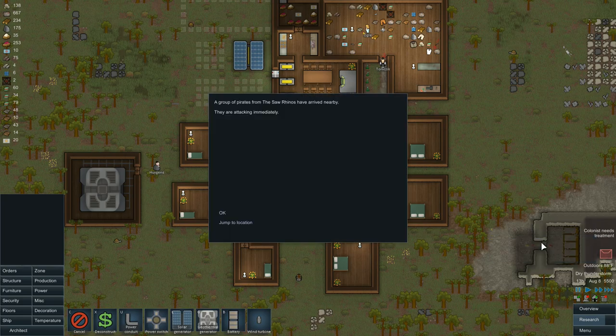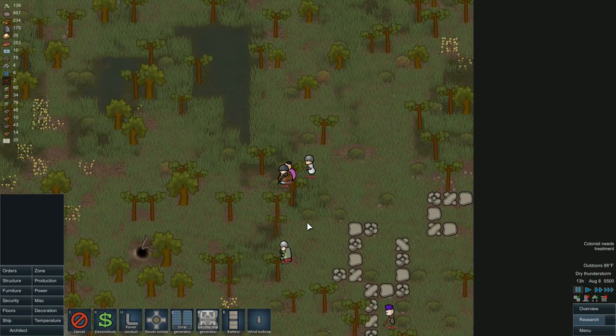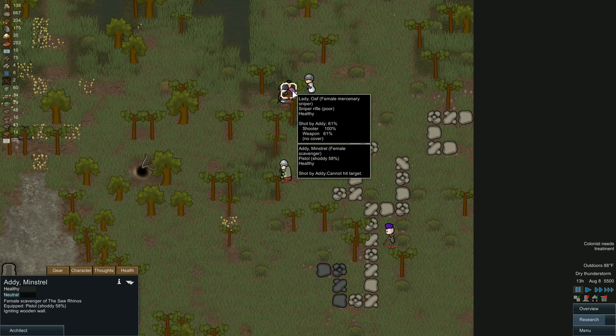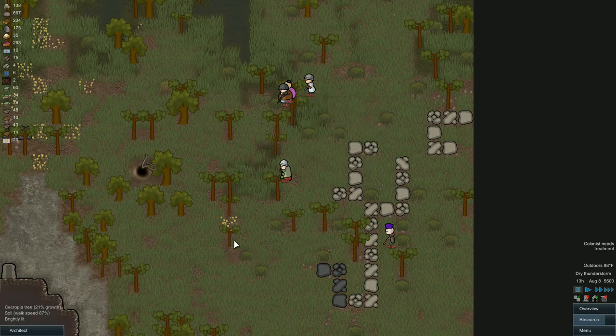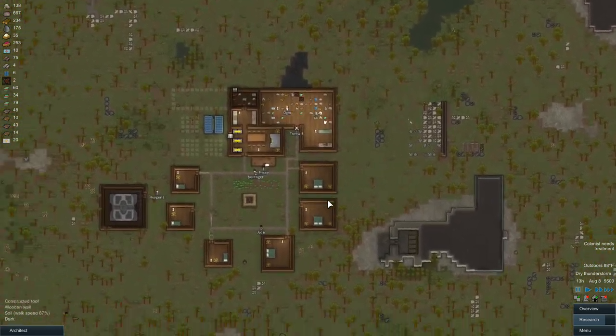Raiders — pirates — they're attacking immediately. That's a good bit of them. So we have our first sniper; that guy's got frags, which is a little scary. Addy has a pistol — so two pistols, a survival rifle, a sniper rifle, and frags. That is a little intense.